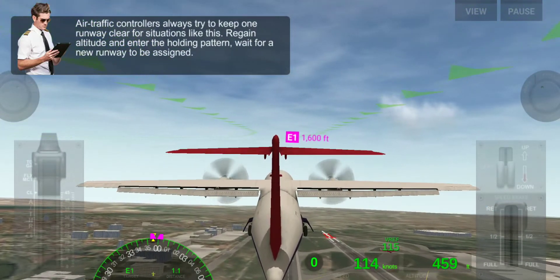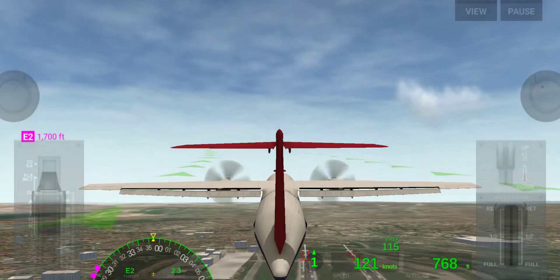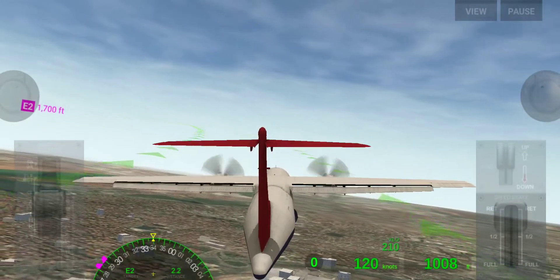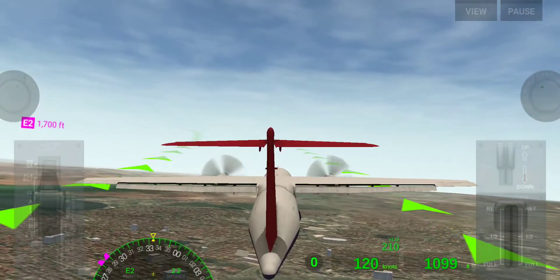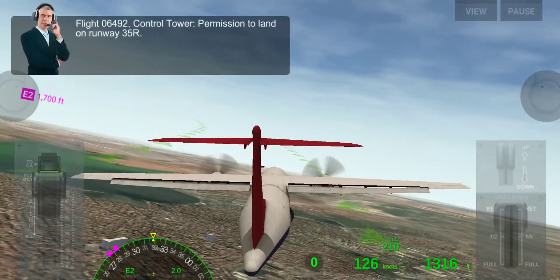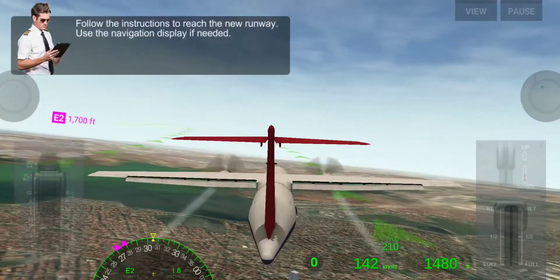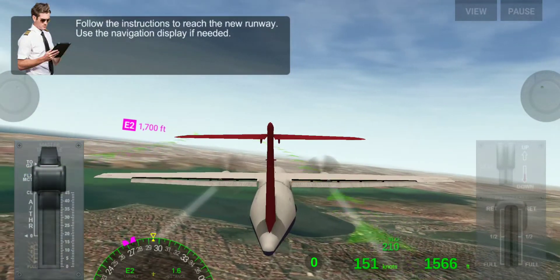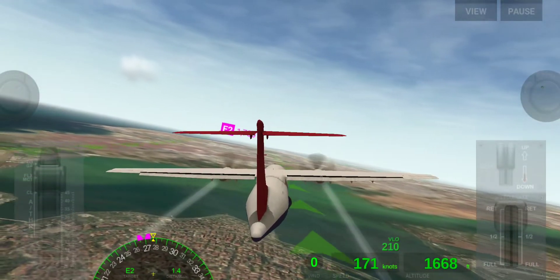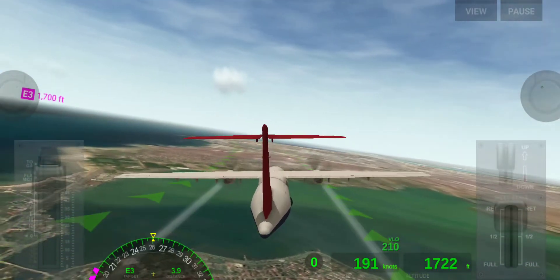Now we have to go back up — landing gear up. We make a circle and land on the other runway. We increase some speed because our speed is too low. Flaps up. We just follow the markings on the runway.